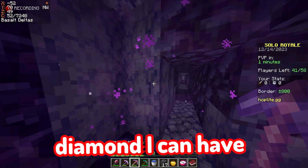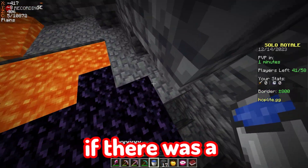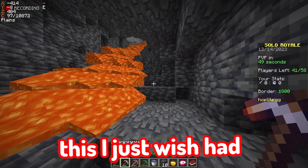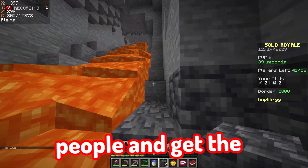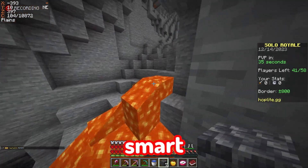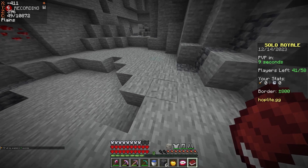Hey bro, do you have a diamond? He does not want to give me a diamond. What if there was a diamond under all this — you would never know. In times like this I just wish I had x-ray. I just need one diamond, some gunpowder, and I'm good. I mean I can kill people and get the stuff, but I need to pick my battles smart.